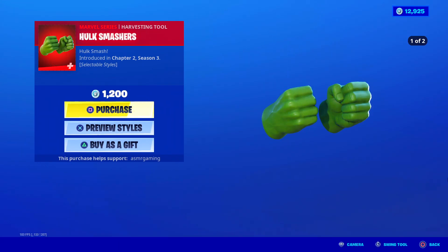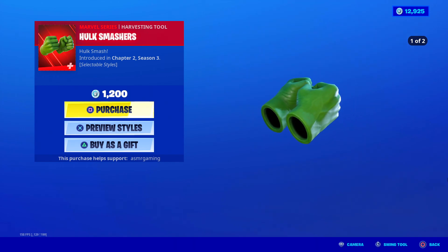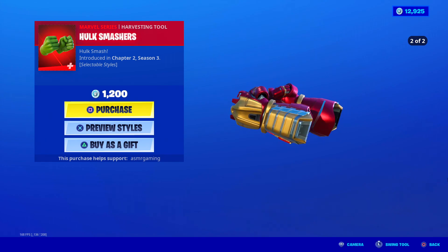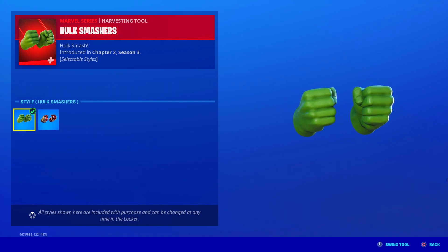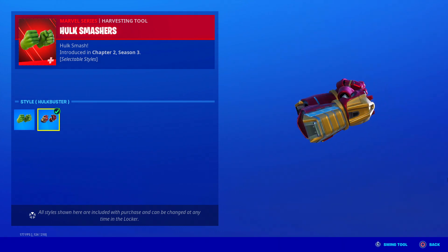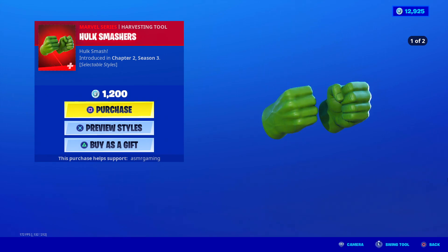This is the new Hulk Smashers harvesting tool. The description just says 'Hulk Smash.' The animation when you strike is the same for both — it's just a standard animation. They could have done something a little more special, but the sound is really good, very strong and loud sounding. Honestly, I'm not sure if I like the Hulk Smashers or regular Hulk Fists more — let me know in the comments. For a 1,200 V-Bucks harvesting tool, I feel like they should always include some type of unique animation when you strike. But not bad if you're a Marvel fan, like the Avengers video game or the Marvel skins in Fortnite.